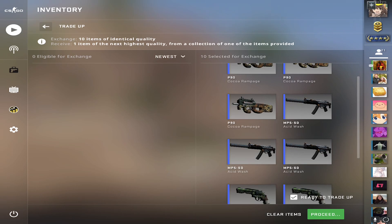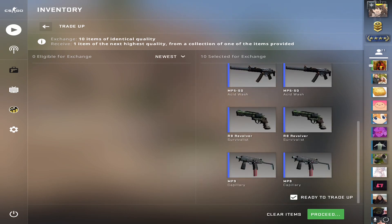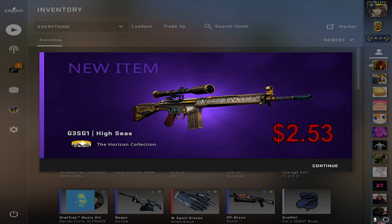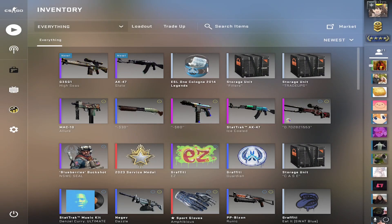We want to see an AWP or an AK. Come on, show us an AWP or an AK. In 3, 2, 1 — come on game. That is not the worst thing we could have gotten, but it is still a loss. On to the next.